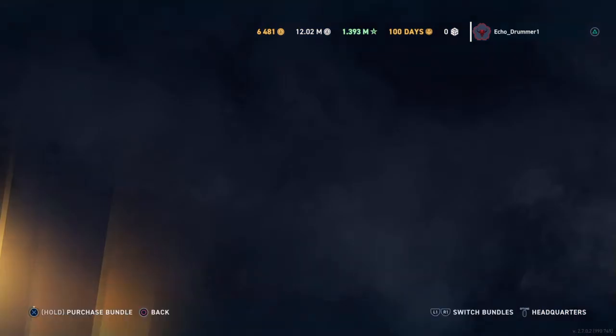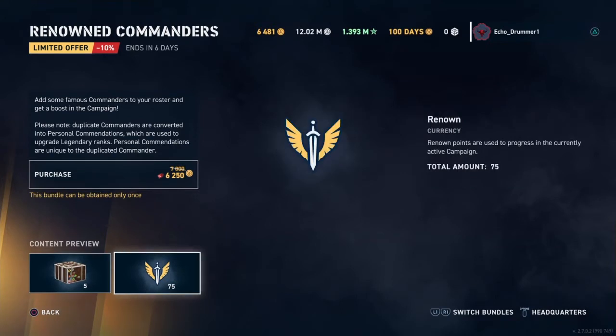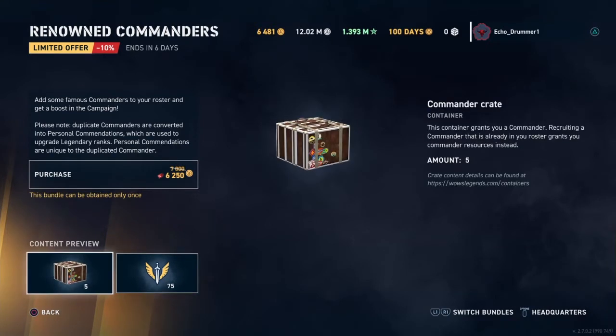Renowned Commanders — you can buy your way through the campaign: 75 renown, excellent. Five Commander crates and three stages of the campaign, for like $20.75.